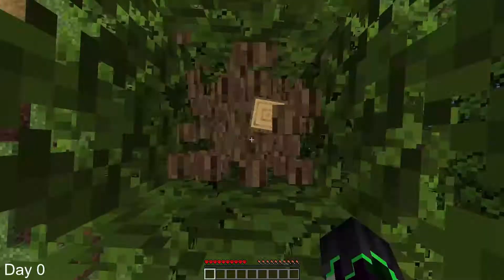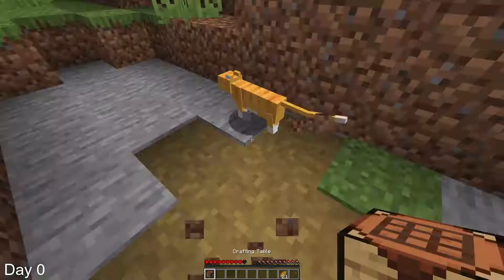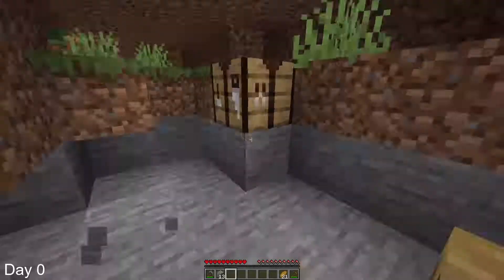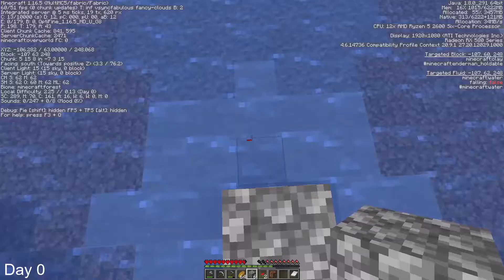We spawned in a village and decided to go chop down a tree to get some wood. With this wood, we made a wooden pickaxe and went to a cave to mine stone, so that we can make ourselves some basic stone tools. After this, I decided to go mine some hay bales, and then kill this iron golem, which only gave me 3 iron.